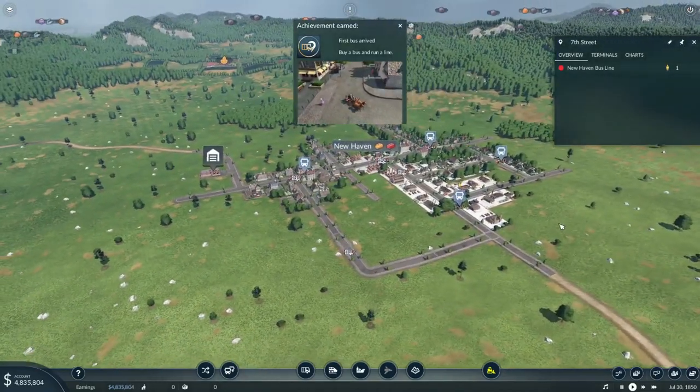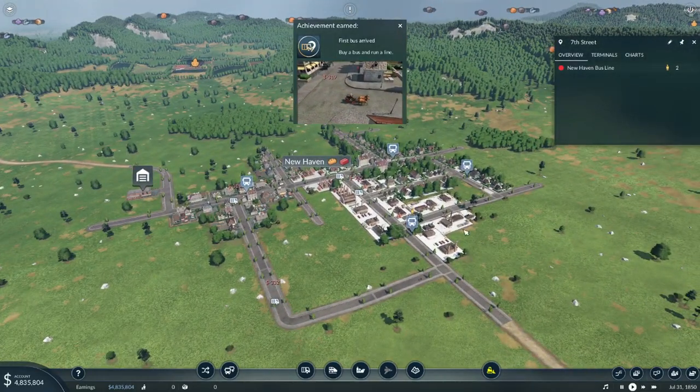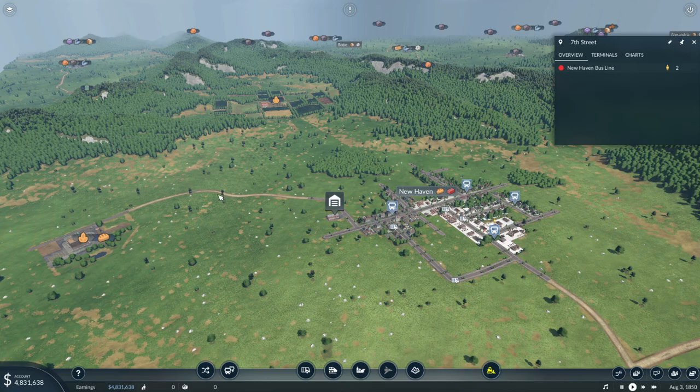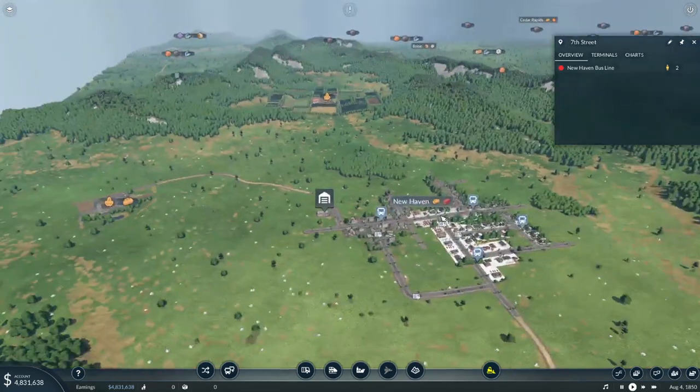We can't rest on our laurels here. We are going to bring food from the New Haven farm and bring it over to the food processing plant. We are going to have to lay some country roads for that, and let's see how it works out.